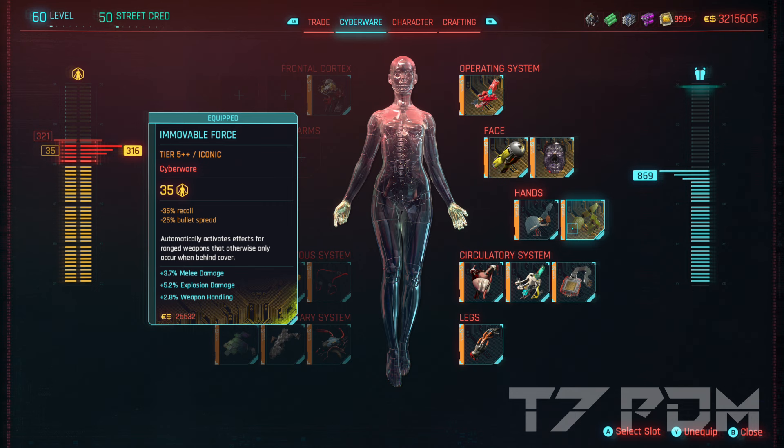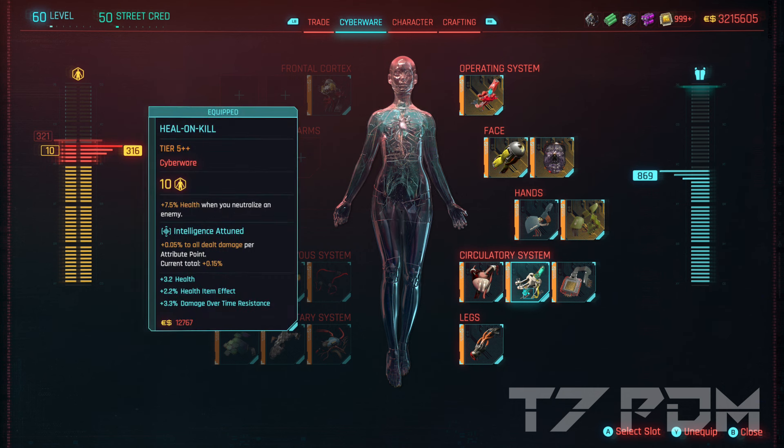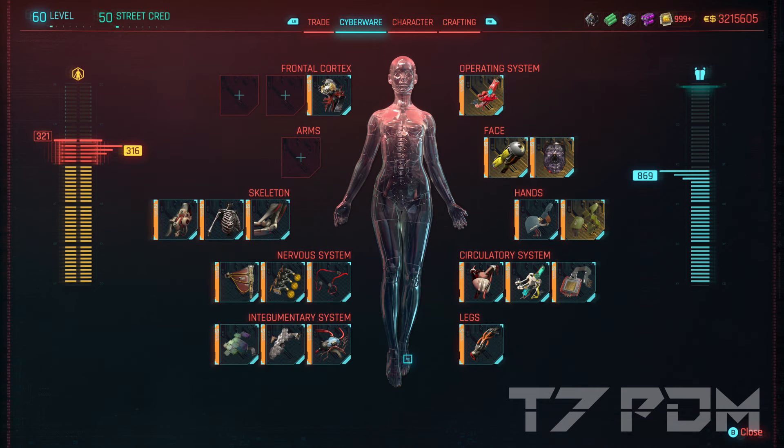In the circulatory system we will go for Second Heart, Heal on Kill, and Biomonitor. We will replace the Blood Pump with Heal on Kill because it will give us additional health from every enemy we kill. The Biomonitor can still be used together with a Maxdoc without any healing animation, and the Maxdoc gives us more health than the Blood Pump, making the Blood Pump completely obsolete. Don't forget the Fortified Ankles for your double jump. For the additional stats on your cyberware you should go for increased headshot damage, stealth damage, health, and health item recharge speed.